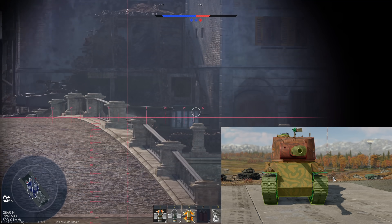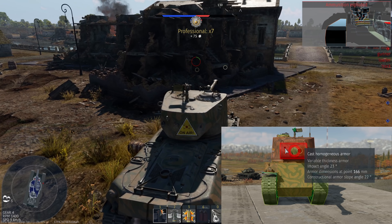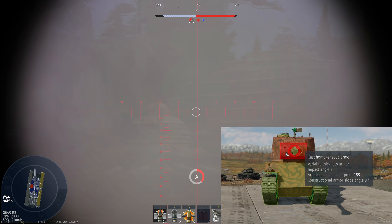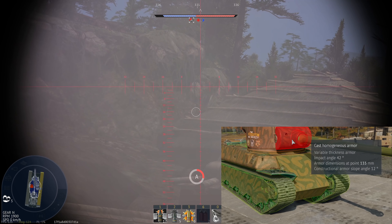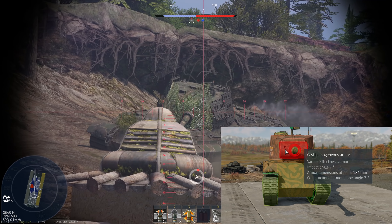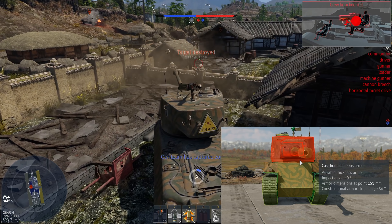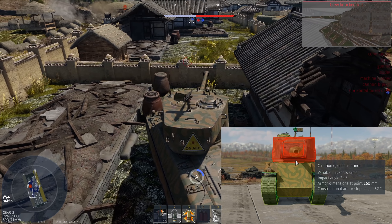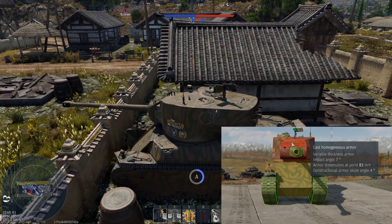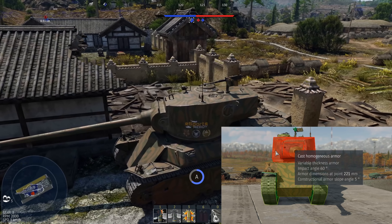The turret seemed to have been tougher before the patch dropped. We have here less than 200 millimeters of protection, and the armor viewer shows us the dimensions at each point. It is also curved, though I'm not entirely sure how reliable those stat readings are. The turret ring area is fairly easy to penetrate even for a Panther.